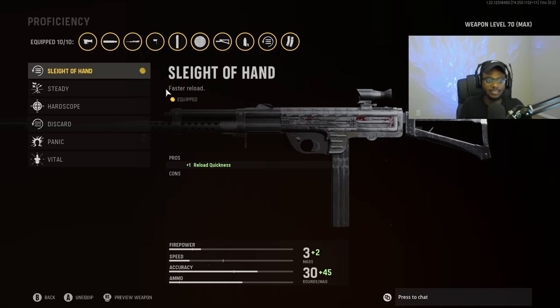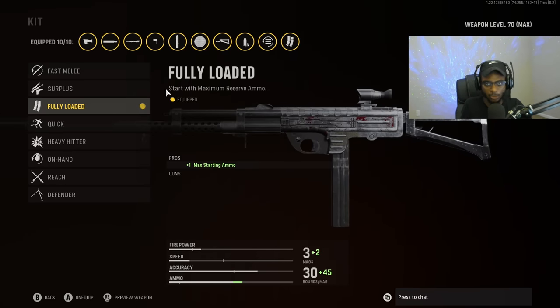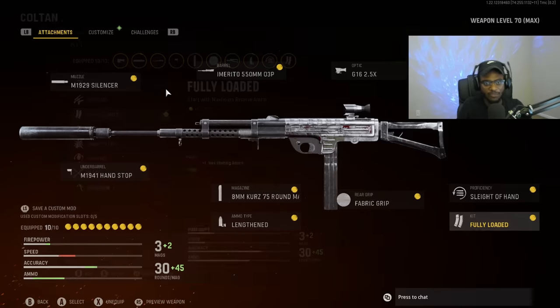For the resistance seat, because nothing else really makes sense and we're not going to benefit from vital, slide of hand is going to be a great option with the submachine gun. And finally, we are going to rock fully loaded as our kit, so we can rock this weapon from kill 1 all the way to kill 25 until we get that V2.